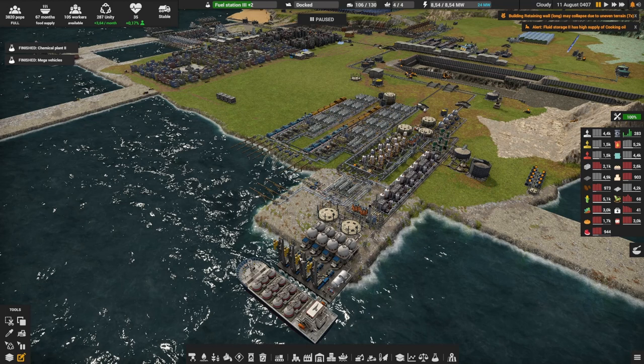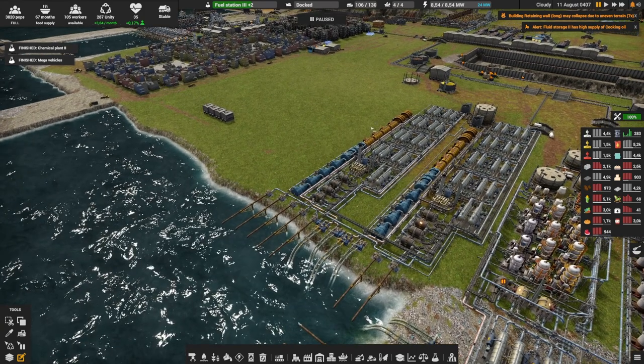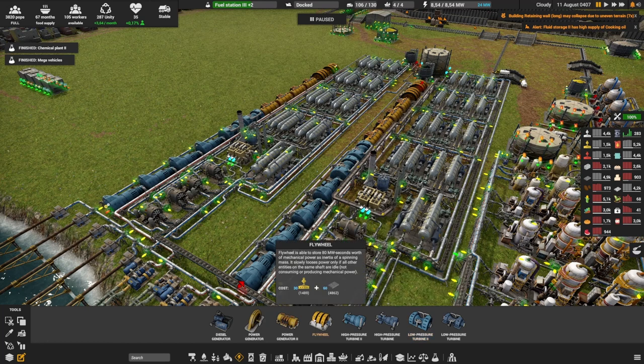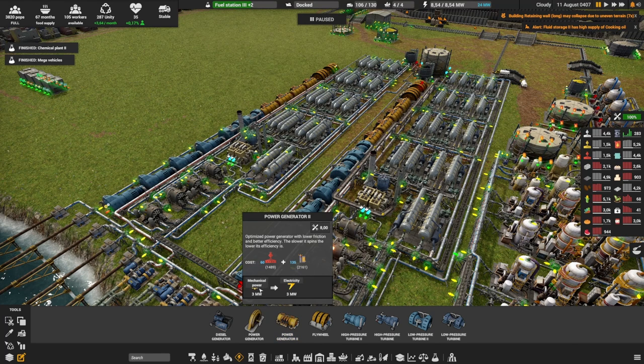Let's start over here. We still have our ultimate diesel production — didn't change anything at all there. But here we made major changes. We used to have the old basic distillers to make some water — really wasn't great. And we used to also have the old electric production. Now instead of the high-pressure turbine level 1, we're using the high-pressure turbine level 2. Similarly for the low-pressure turbines and the power generator. You used to use 500 kilowatts of mechanical power and only get 360 of electricity. Now you're using 3 megawatts and getting 3 megawatts — no loss there. That's a huge, huge boost.